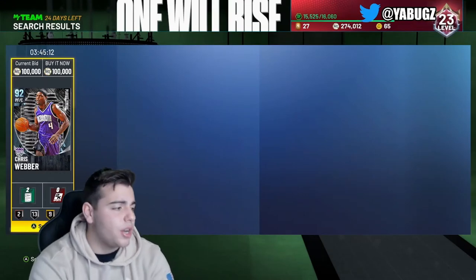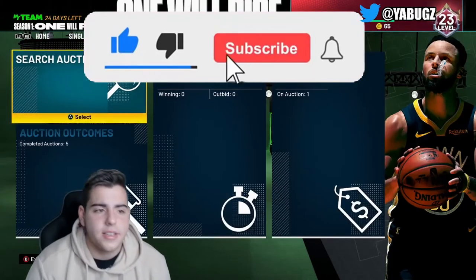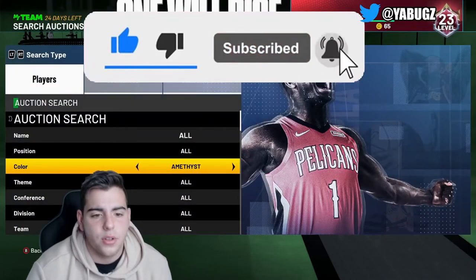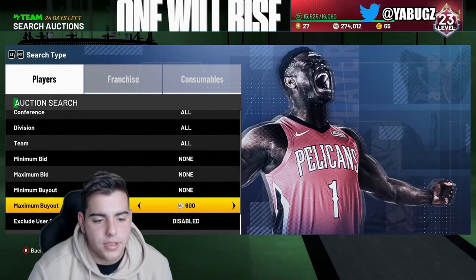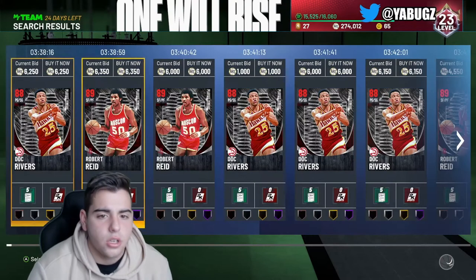Next up, we're going to get into another snipe filter. We're going to go Ruby and we're going to go One Will Rise dimers. This filter should be pretty money.